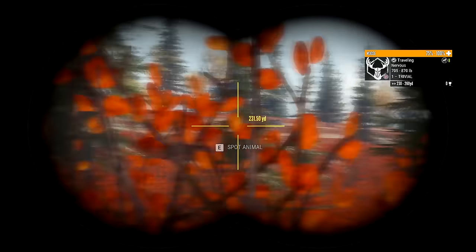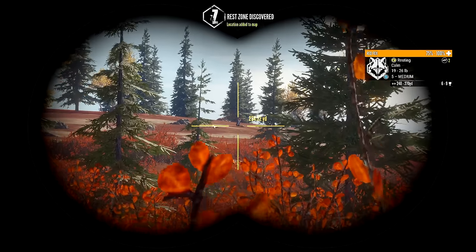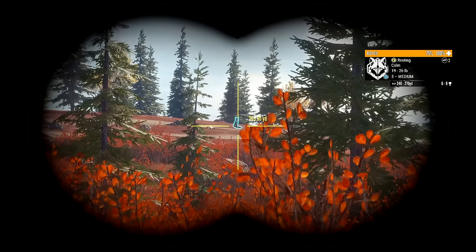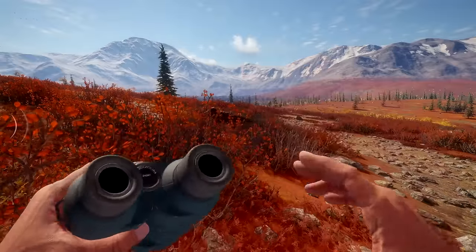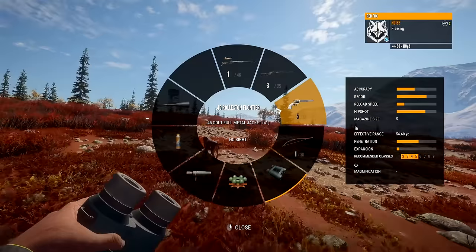Got a nervous moose. It's a fox! They also go up to 9 as the max level — he's only a 5. Let's see if we can get him. He's gonna be hard to get to — very hard to get to. He's running. Shoot. Yeah, we were kind of screwed there.